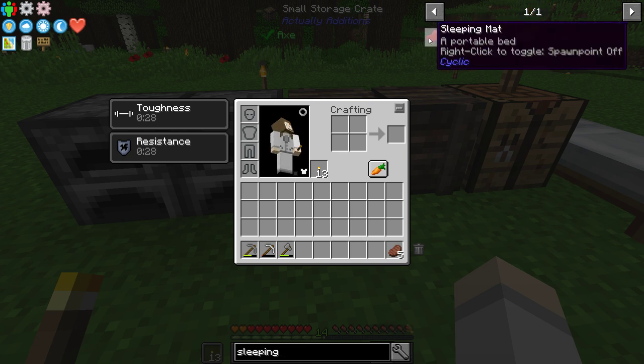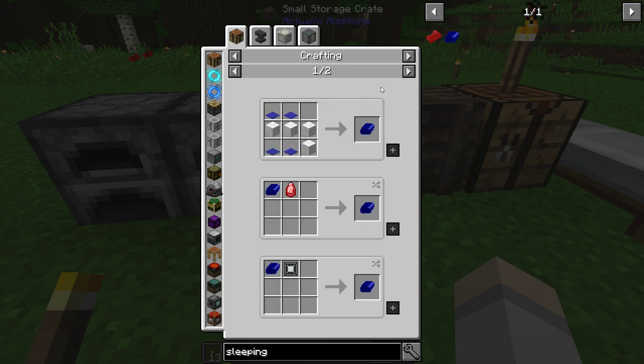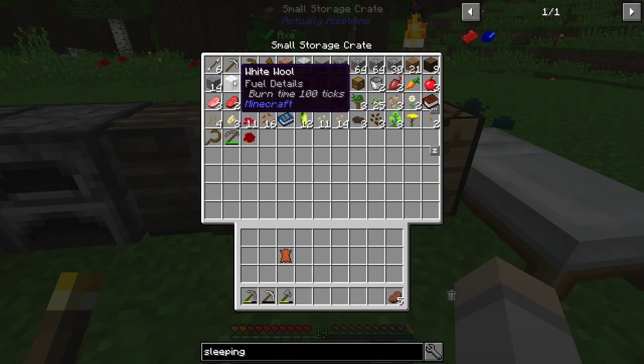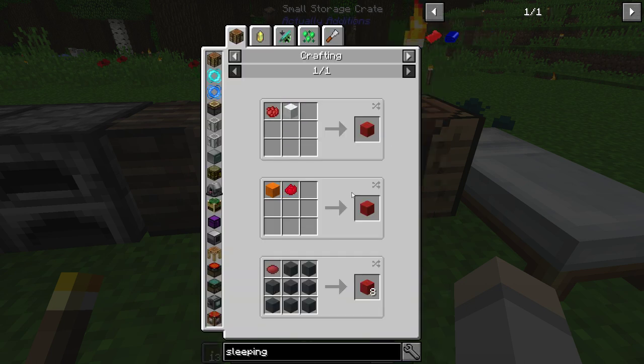So we got a sleeping bag here. Right click — this is a sleeping mat and requires leather and a piece of wool, which isn't so bad. And this is a sleeping bag. The sleeping mat seems way better anyway. So we got both.